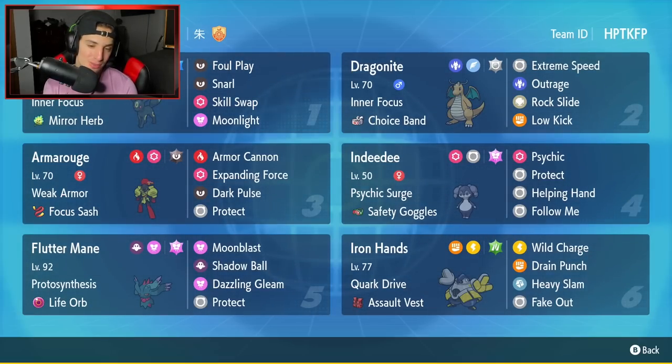Third Pokemon is going to be Armarouge. Armarouge is amazing in the meta at the moment, especially paired up with Indeedee, which we also have on this team. Armarouge has Weak Armor as its ability, Focus Sash as its item, and it's got Armor Cannon, Expanding Force, Dark Pulse, and Protect.